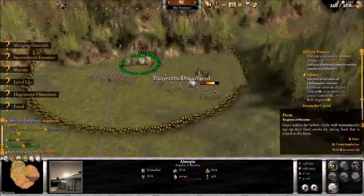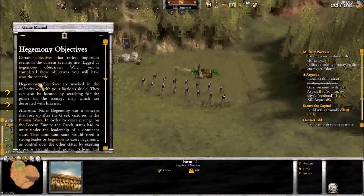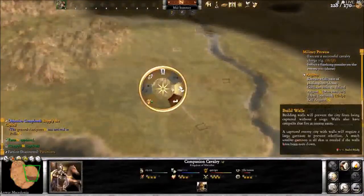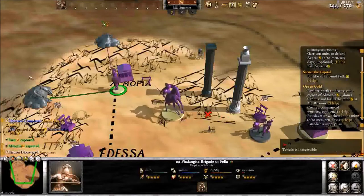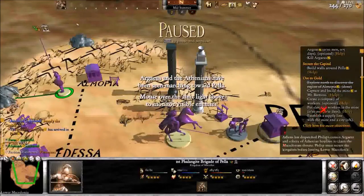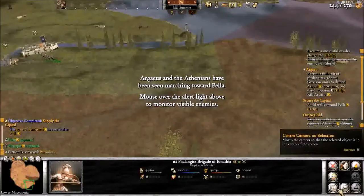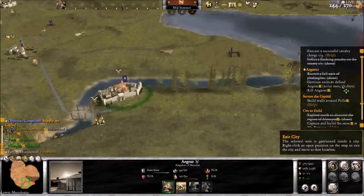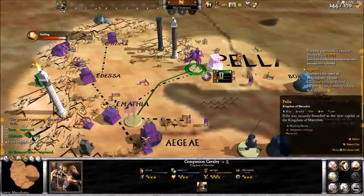Another city can now recruit phalangites — fantastic. Let's go back to Pella and build up its walls. I'm going to capture this mine and build it, and put slaves or workers in the mine. Argus has been spotted — let's garrison this place. There's Argus. Garrison needs to defend Aegea: 20 men for 5 days. I'm going to send this cavalry over because there's no point building walls for that city right now.